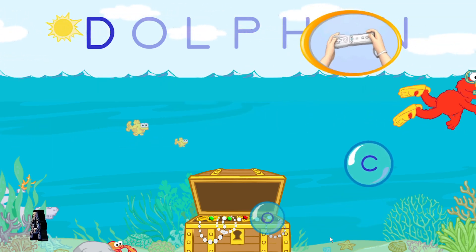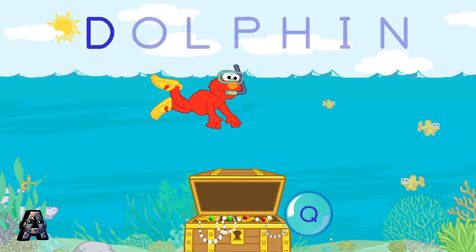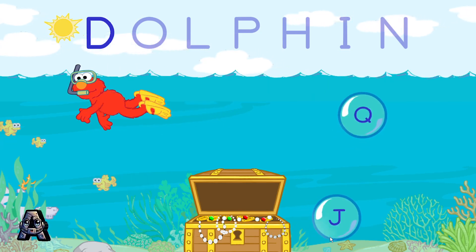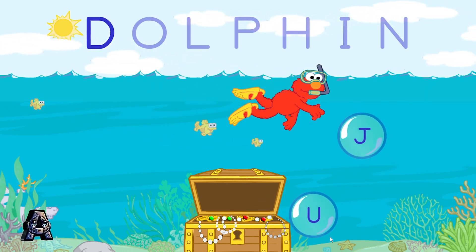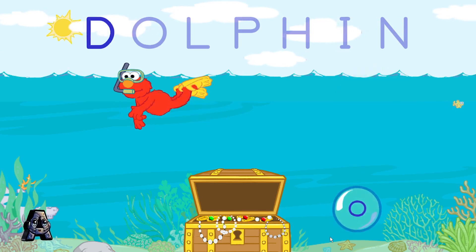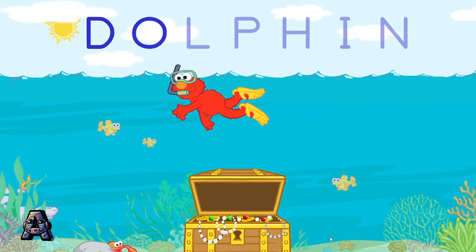To help Elmo swim and pop the bubbles, tilt your Wii remote. C is not the next letter in the word dolphin — give it another try. Pop the bubble that has the letter O. Keep popping those bubbles. To pop a bubble, swim Elmo over to it. Yes! O is the next letter in the word dolphin.